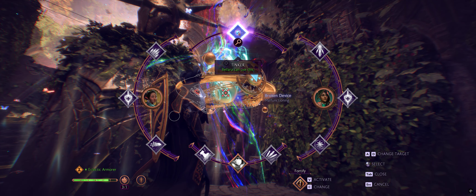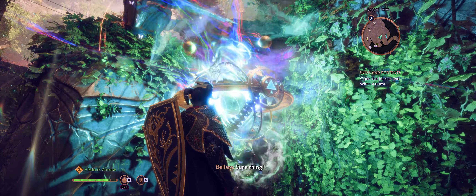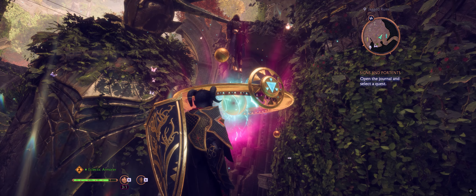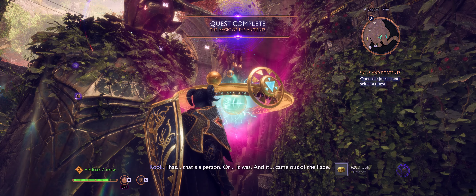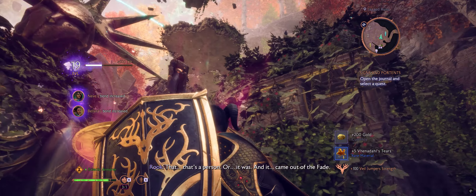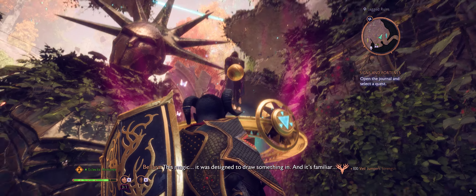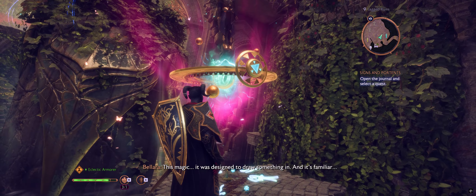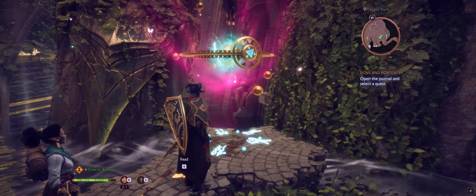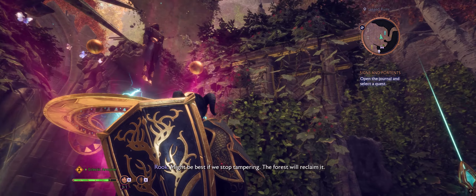We can go back, finish up this quest, and then go pick up the wolf statue. There's just a lot of stuff in this area that is easy to overlook. The quest dialogue says: 'It's worse — and it came out of the Fade. This magic was designed to draw something in.' I have a feeling this is part of a larger chain of quests, but I'm not sure yet.